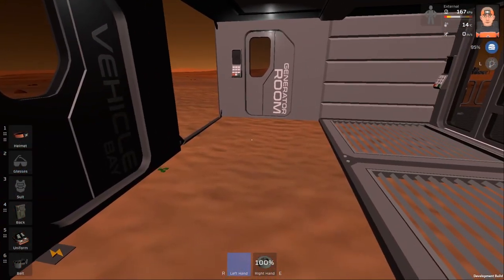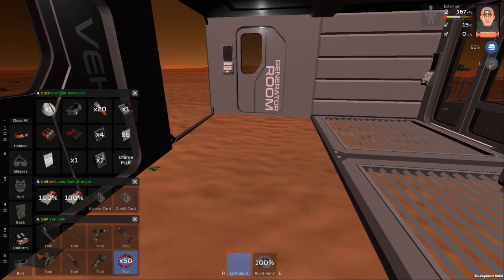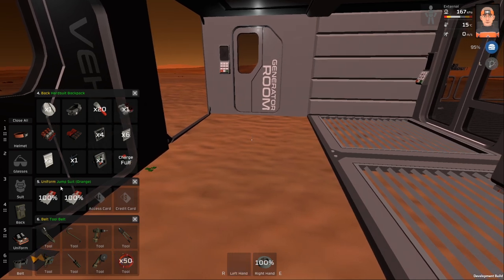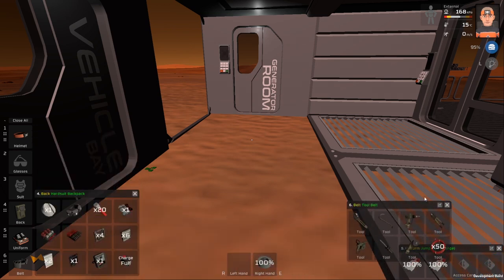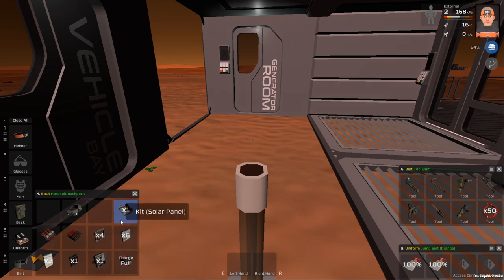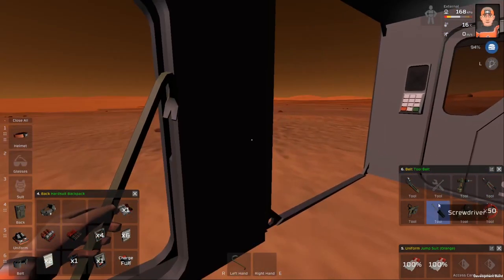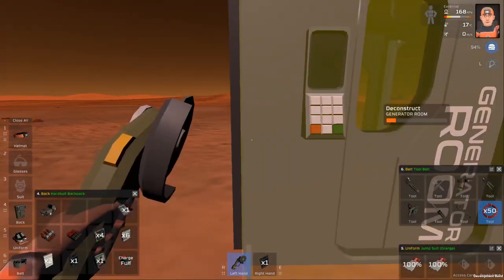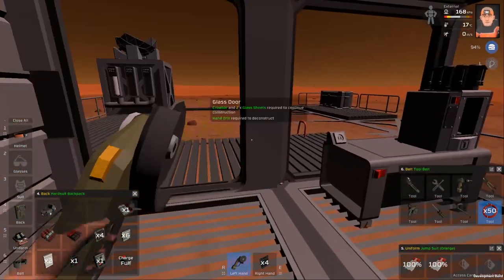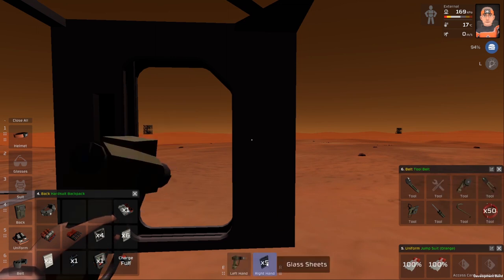Let's do some inventory management. I want to move this over here and that over there. Get rid of that, get rid of that — I'm not going to be using the flares. Keep all this, but now I want to wait — that's not the right one, that's the one I want because I want to scavenge some of this for my starting base.